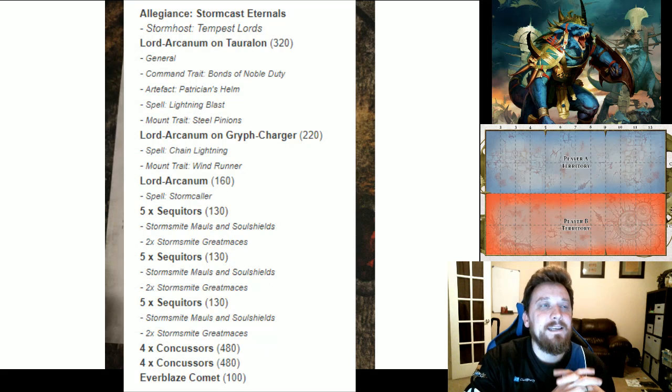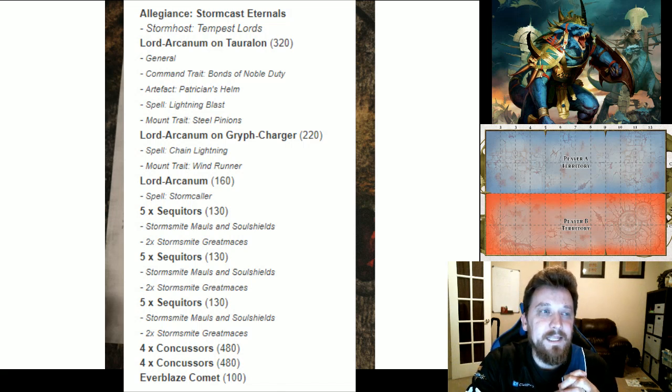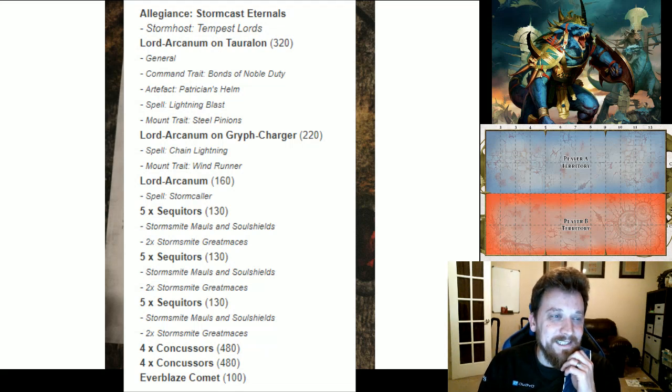Let's take a look at the Stormcast list. He's taking a Lord-Arcanum on Tauralon and putting them into Tempest Lords, so he's also trying to generate command points — on a 4+ you get an extra command point. The artifact for that is literally Aether Quartz Brooch, so as long as his general is on the table, whenever his army spends a command point on a 5+ it gets it back. We're going to be cycling through a lot of command points in these armies.